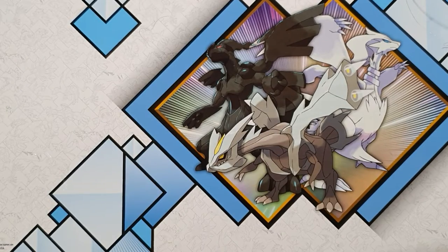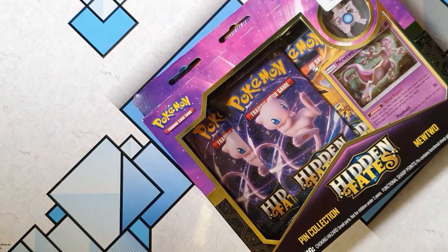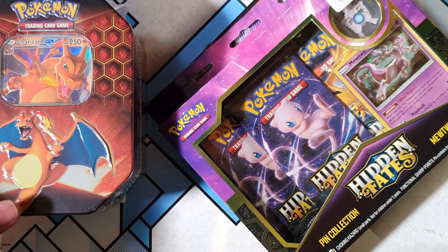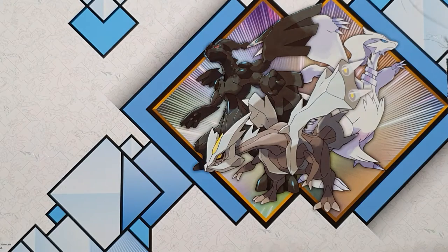Yo, what's going on fam, welcome back to the channel. Let's get straight into it — Hidden Fates! We got a new tin. I will open up the tin because it is one of the newer products I've purchased. I'm still looking for that Charizard — let's see if we can pull it off. How awesome would it be, Charizard tin, Charizard!